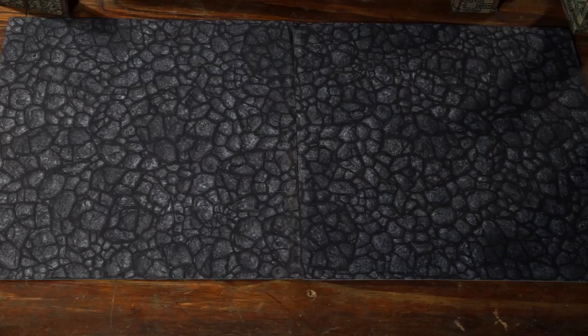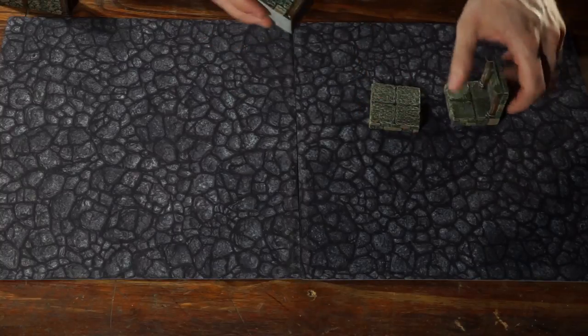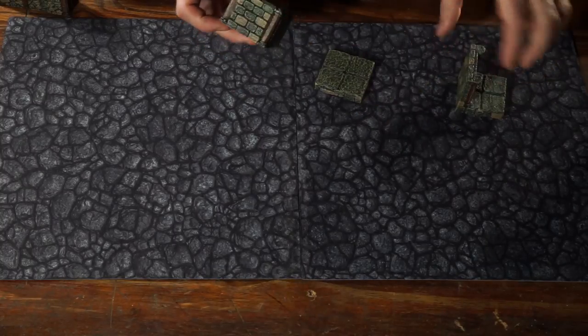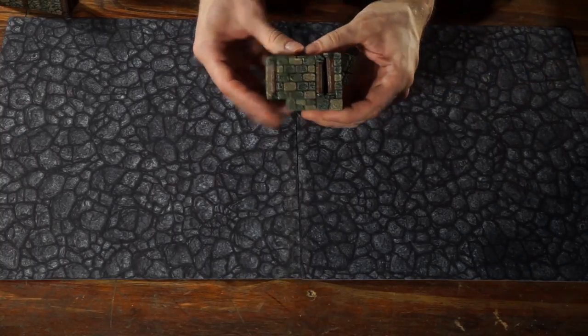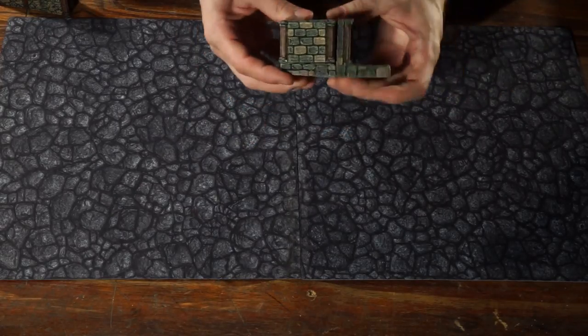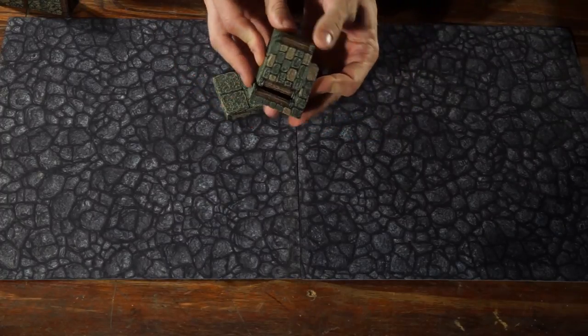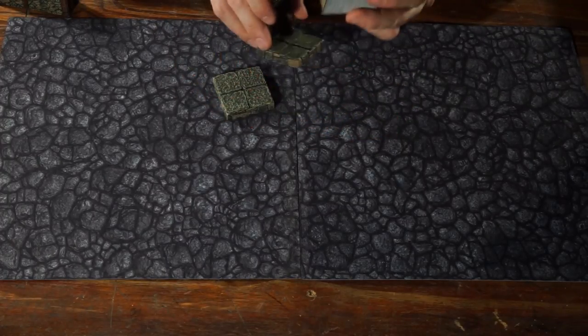This is a hands-on demo for the various elevation pieces found in the Dungeon of Doom. All the elevation pieces are consistent height — they are the height of one wall minus the floor. So if you stack them on a floor, they're the exact same height as a wall. If you put them on a wall piece, they'll go right up to the top. Everything's the same consistent height.